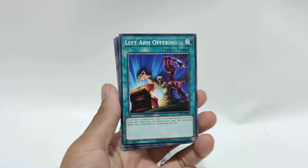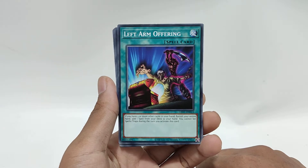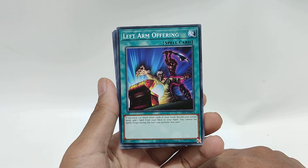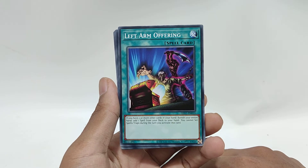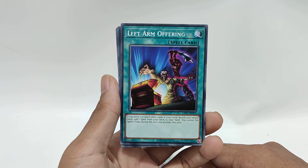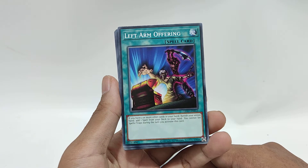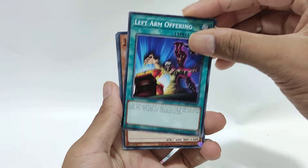Mmm, scary. I kinda love the Yu-Gi-Oh smell. Alright, the first card is Left Arm Offering. I've had this one before so nothing special. There's Left Arm and Right Arm — I think I managed to pull both. The effect: if you have two or more other cards in your hand, banish your entire hand and add one spell from your deck to your hand. You cannot set spell or traps during the turn you activate this card. I'm assuming Right Arm Offering is a way to get traps.